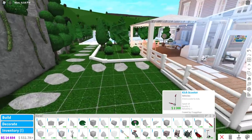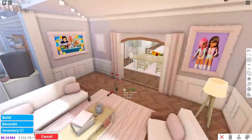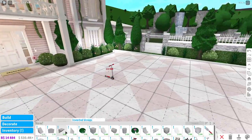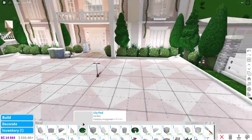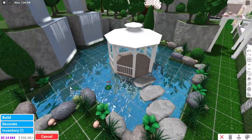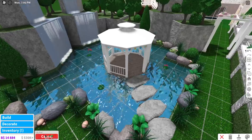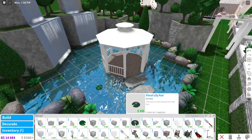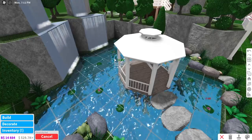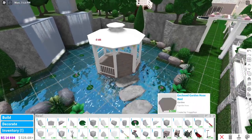And they have a kick scooter! Oh my gosh, that's so cool. I wonder if I can use it or if I have to be a kid. And this summer we have some lily pads — finally! Oh my gosh, look how cute they look. You can put the frogs on them! Oh, I love that. And we have a floral lily pad — oh, that's so pretty.